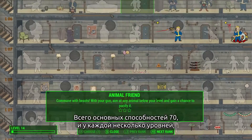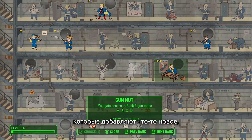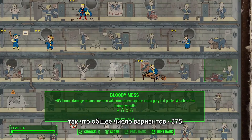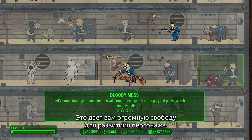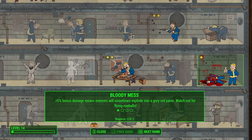There are 70 base perks with multiple ranks that do new things, yielding 275 that you can choose from. It gives you a ton of choice and many different ways to develop your character over the course of the game. The very first time, it's all up to you.